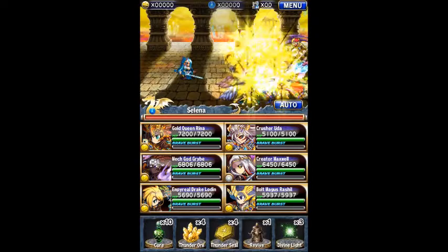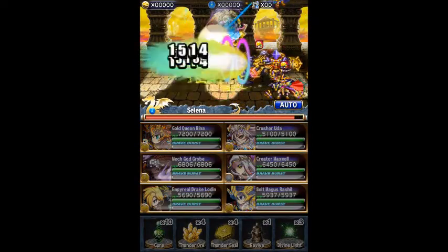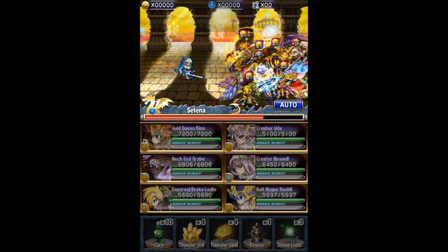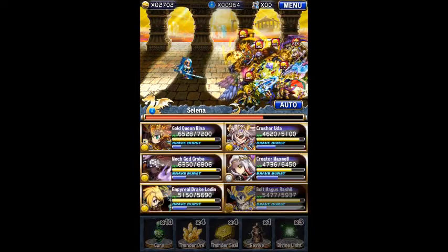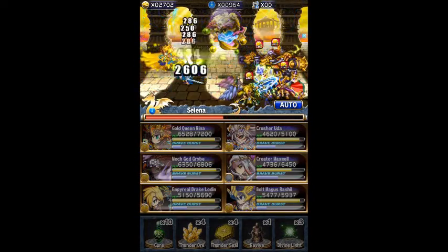It's the Modest Swordswoman. It is 20 energy, just a tiny bit of XP, 100,000 zell and 50,000 karma. We're going to be going over the Brave Frontier Grand Gaia Chronicle for Selina.